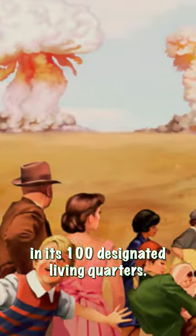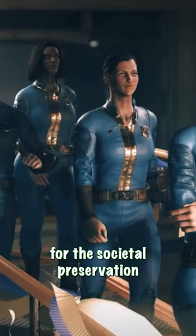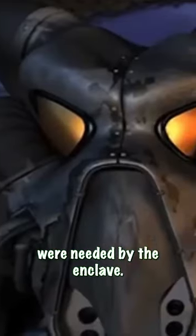The Vault supported up to 1,000 occupants in its 100 designated living quarters. Vault 13 was a control group for the Societal Preservation Program, intended to be sealed until the subjects were needed by the Enclave.